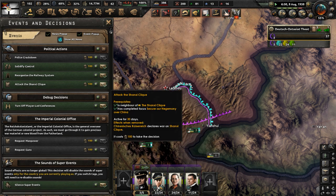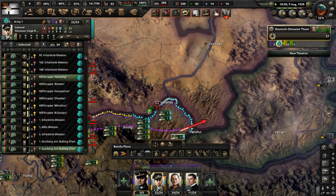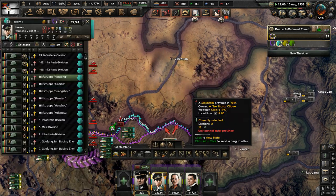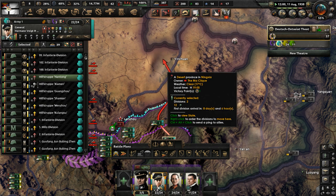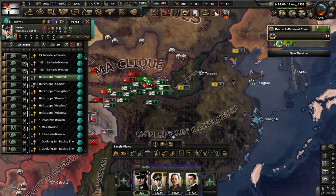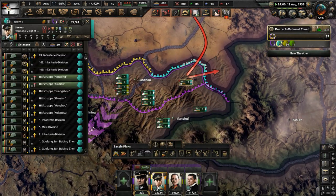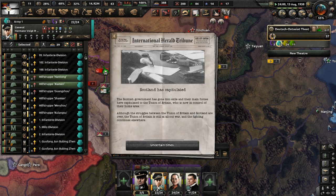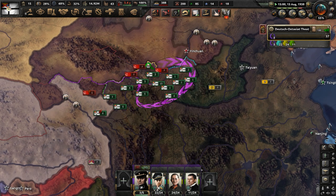Let me use the attack the Shanxi Clique decision now — that will take 30 days. We have so many divisions moving in. Go take Yinchuan — capture that area with these couple of divisions, we are moving up there now. They will meet up with the Mongolians. Take Langell, it's about to fall. Scotland just lost to the Union of Britain.